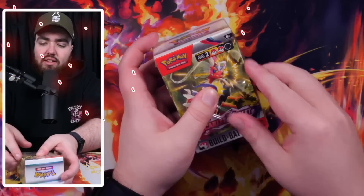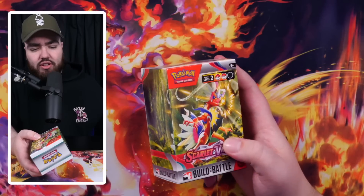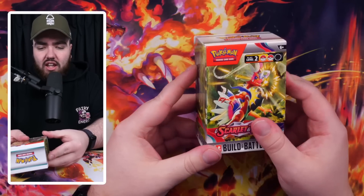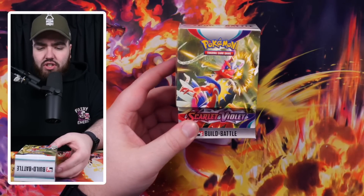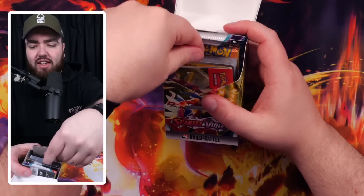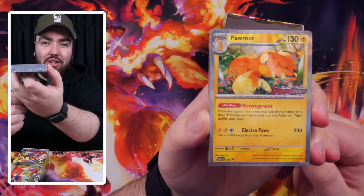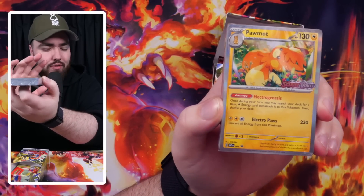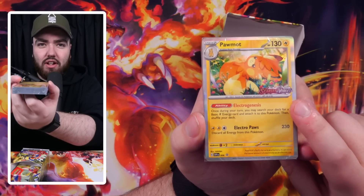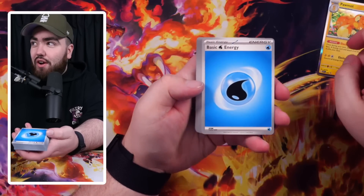Let's get these packs open. I'm going to focus on the first box - it's like an unboxing. It's similar to the way they did it in Sword and Shield, you get a little pop-open box, you get some information, and the promo's going to be right here. Oh nice, we've got a Paw Mart. New hollow foil pattern as well, or a new way of doing holographics - I'll talk about this in depth in the video.